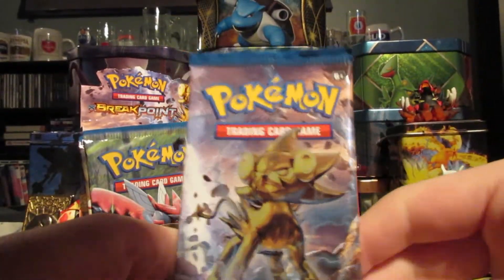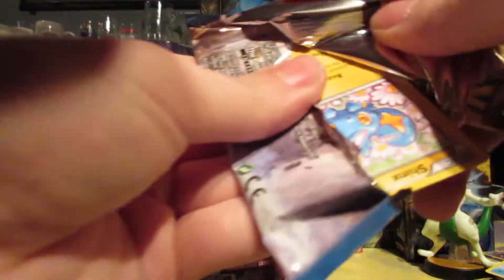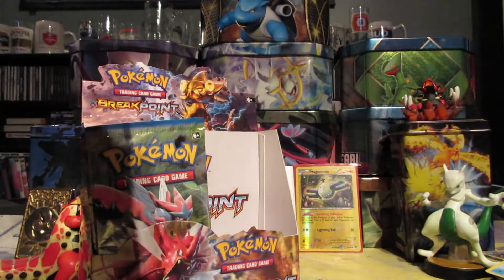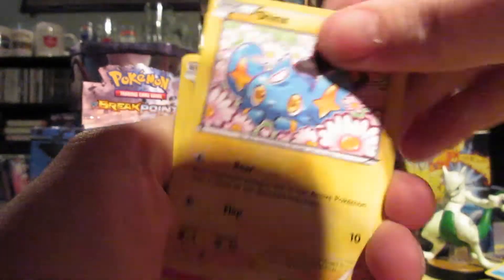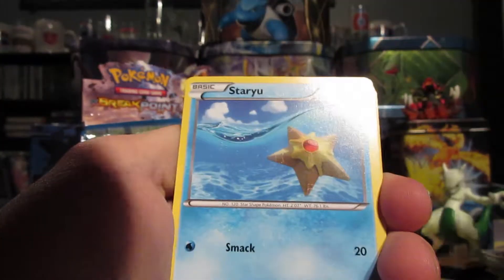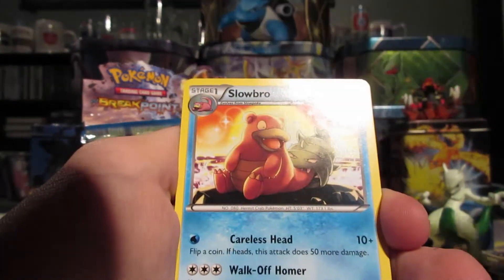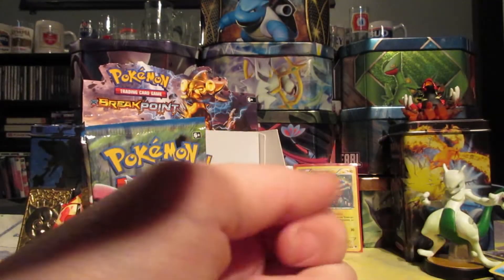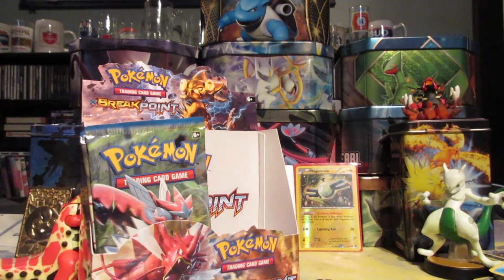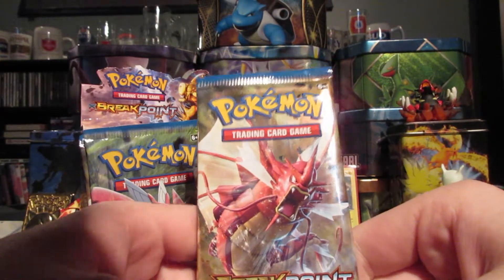Next pack — we've got our Luxury Break pack art. We have Shinx, Pneumo, Blitzle, Staryu, Electabuzz, Scizor Spirit Link, Purugly, Slowbro, Reverse Spritzy, and a Seismitoad Regular Rare. That's okay. We shouldn't have our hopes too high yet — we still have lots more packs to go.